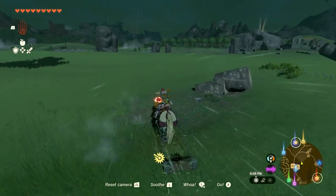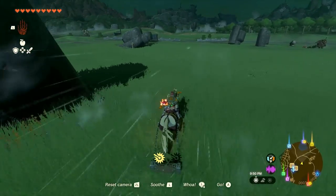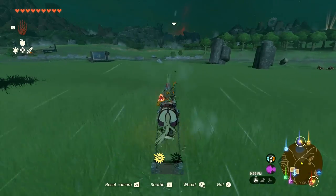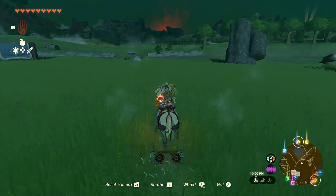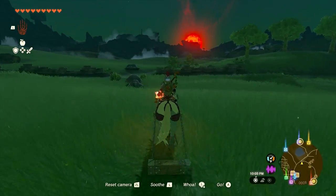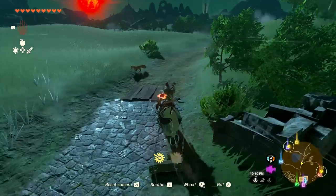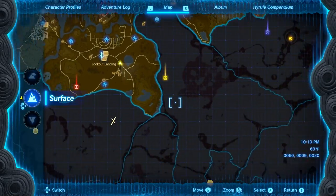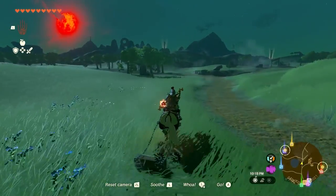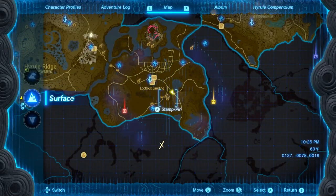Haven't played in a little while so I'm excited to get back into it. We want to follow this path and take a left at the next fork. Oh, it's a blood moon already! I was going to say we probably wouldn't have too much to deal with, but maybe the blood moon will change some things. I want to get out as far as I can — there's also a tower visible in the distance, and getting more towers would clear up more map.